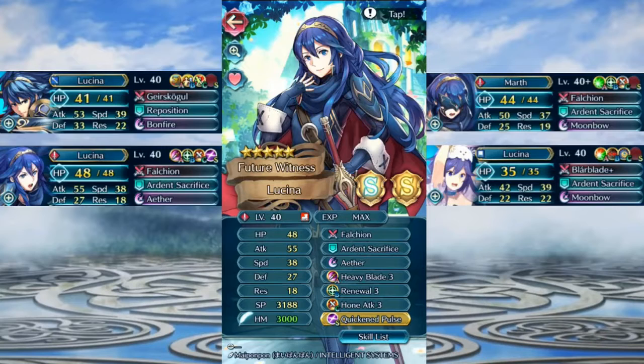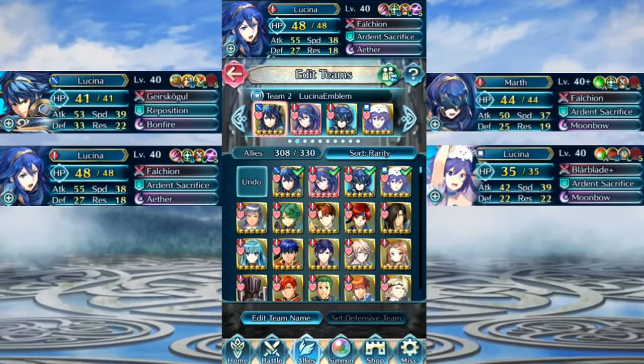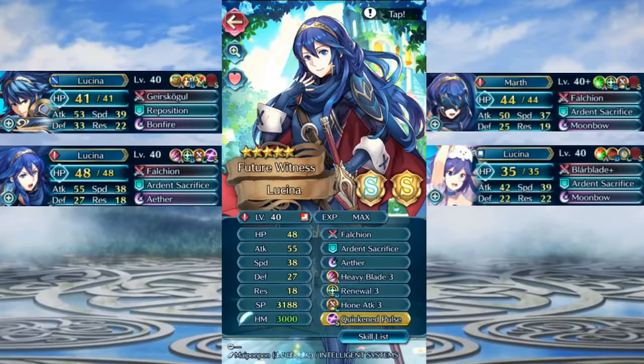Normal Lucina — this one is attack plus and minus resistance I think. She has her normal Falchion, ardent sacrifice — actually I've repositioned for her, let's give her that instead. She has heavy blade three from Ike — I had two of him so I got rid of one — and aether obviously to help with that, renewal three, and hone attack three.